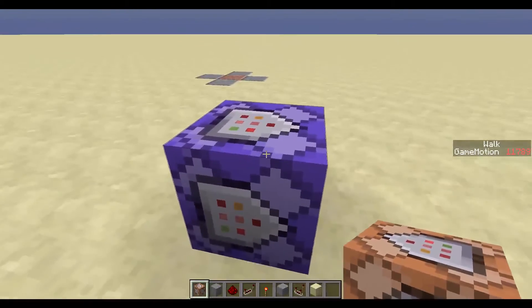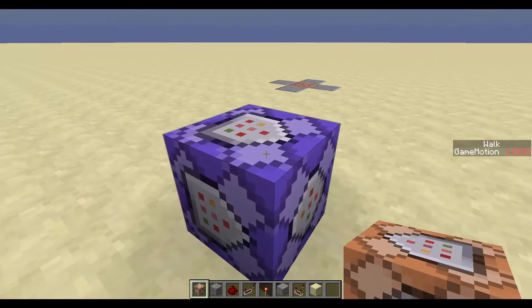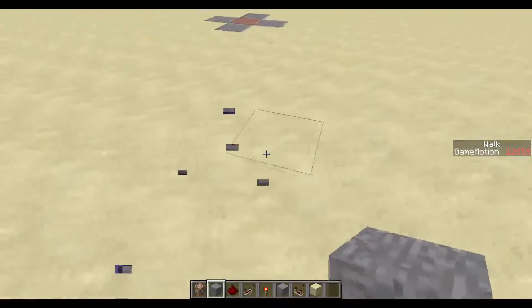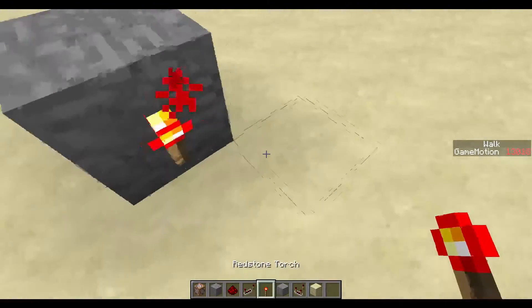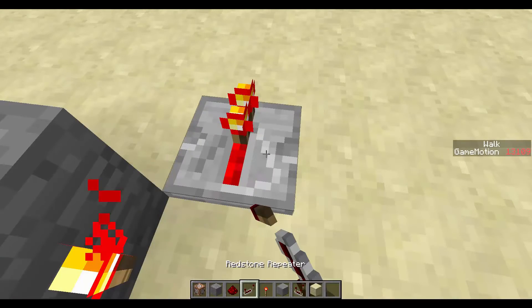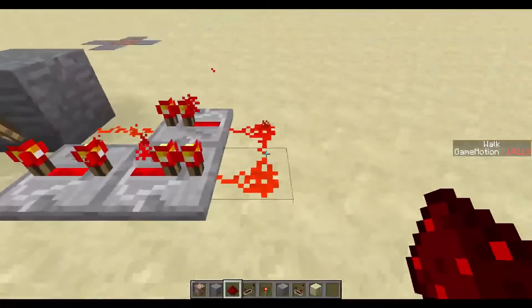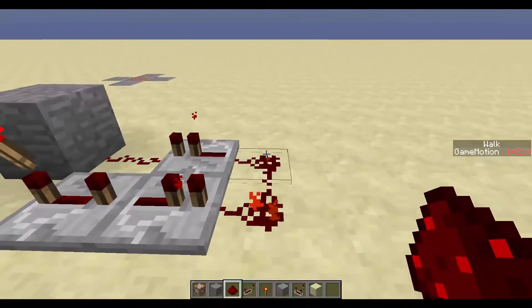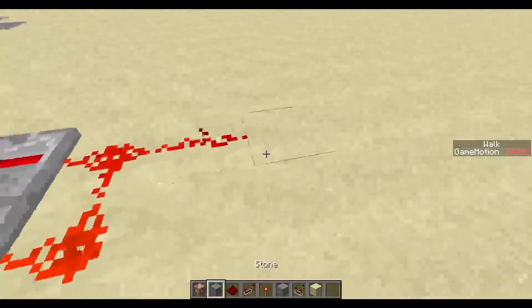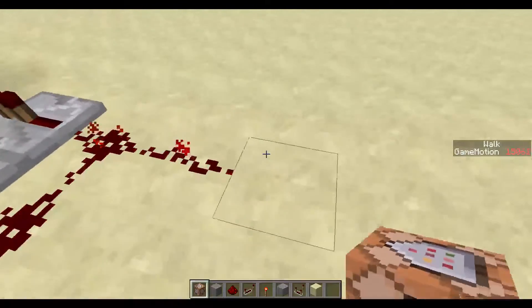We're going to be using repeat blocks mainly, because this replaces a redstone clock, which is very useful — there won't be as much lag on your server. But before we get to that, I'm going to make a redstone clock that counts roughly every second. It's not exact but it will do — you can make it exact if you need to.